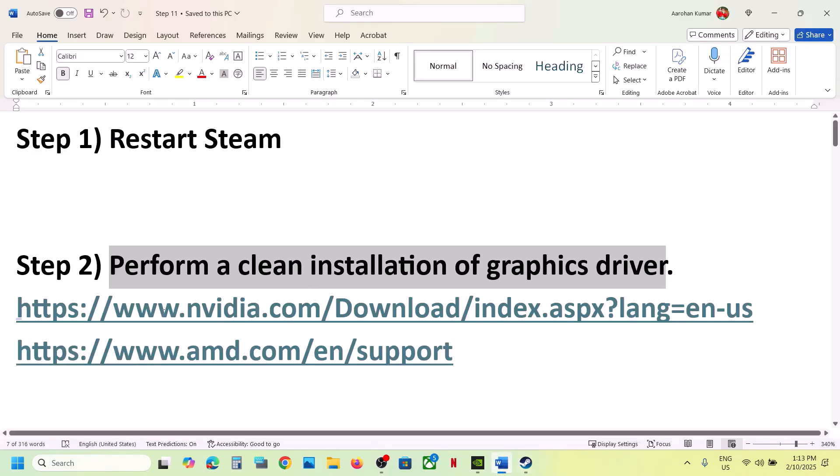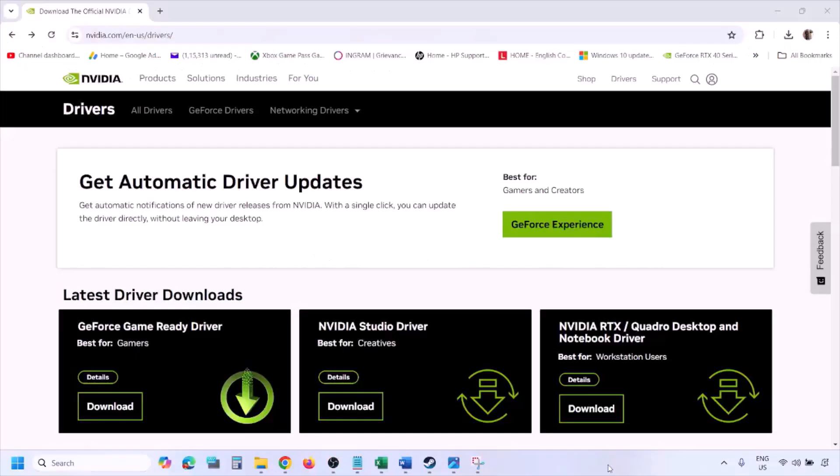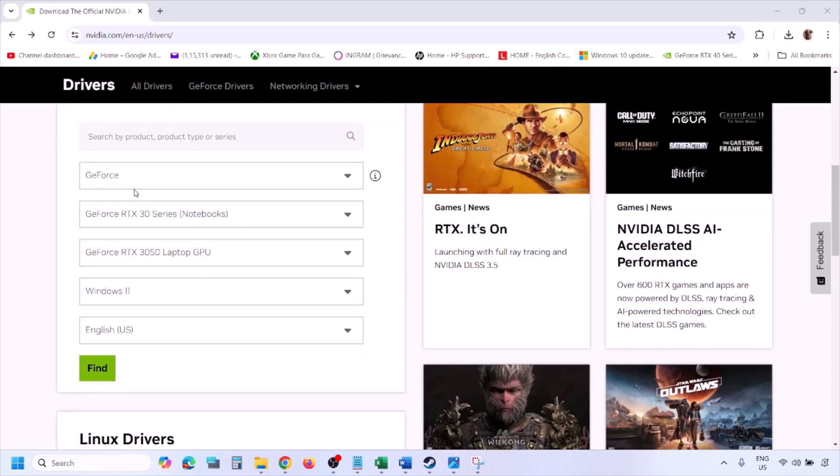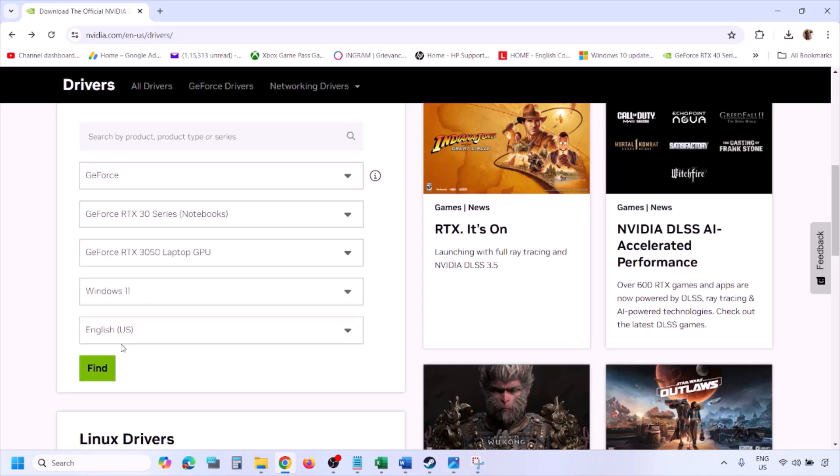If that is not working, you can perform a clean installation. To do so, go to the NVIDIA website and select your graphics card from the list. Make sure you select your graphics card and then select the right operating system — Windows 11 or Windows 10 — and then click on Find.